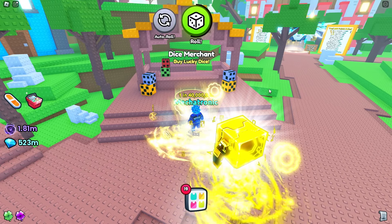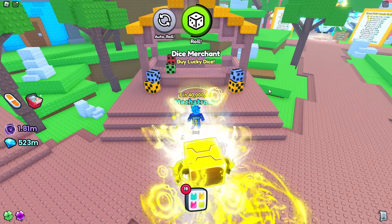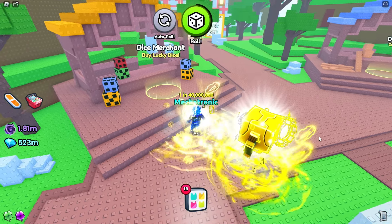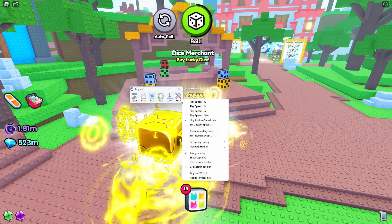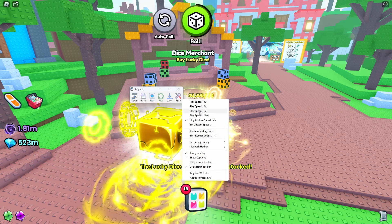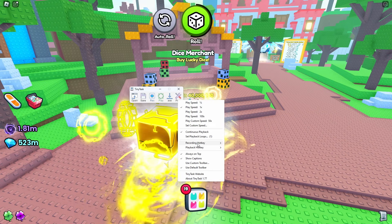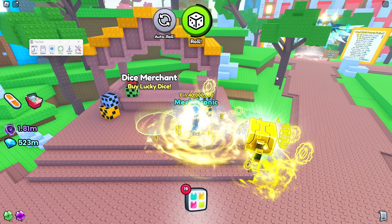Now let's get into how to AFK auto-buy dice from the Dice Merchant every time he restocks. The first thing you need is a program called TinyTask. TinyTask is completely free, virus-free, and not bannable. It's a program that records whatever you do on your computer. Once downloaded, go to preferences, click the drop-down menu, set your play speed — one or two times, it doesn't matter — then set your recording hotkey and playback hotkey to something you can remember.